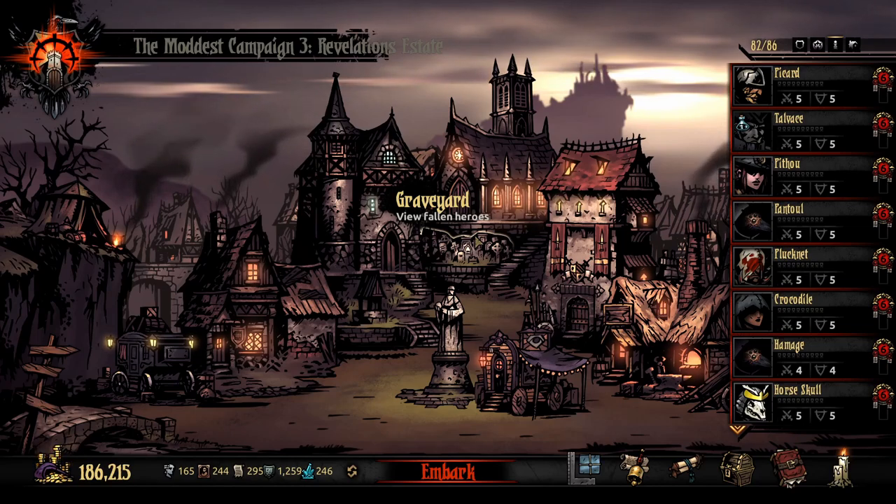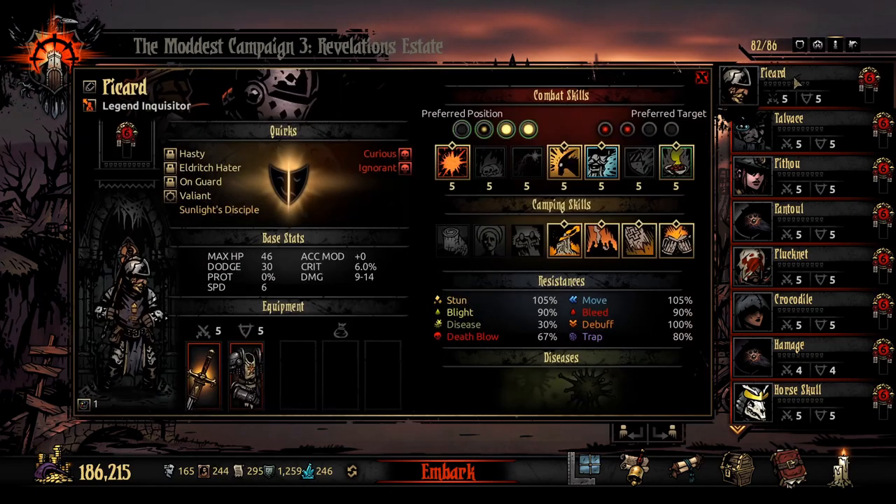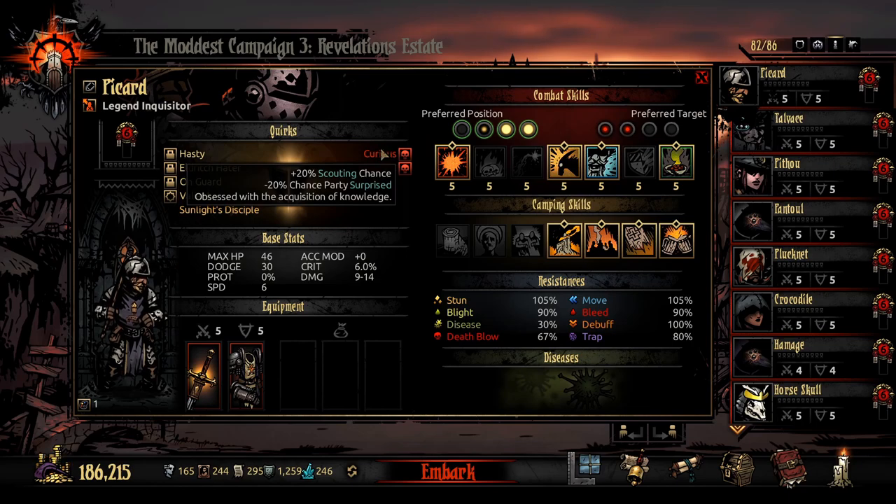The Complex Compulsions mod takes the really annoying quirks — like ones that make you interact with food curios — and makes you actually want to have them. Like the 'Curious' quirk: you get plus 20% scouting chance, which is fantastic, and minus 20% chance of party surprise. That's also great — you never want to be surprised.